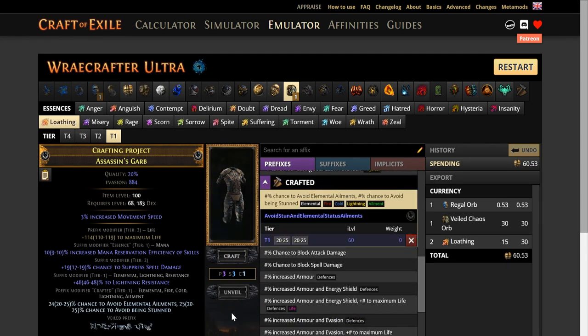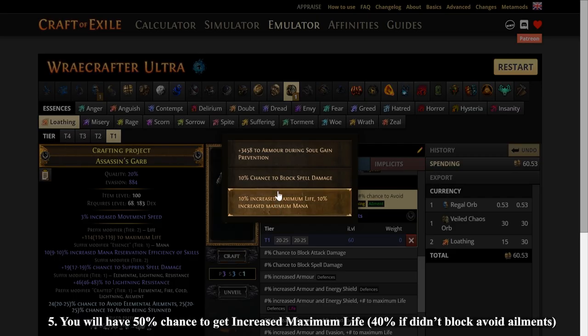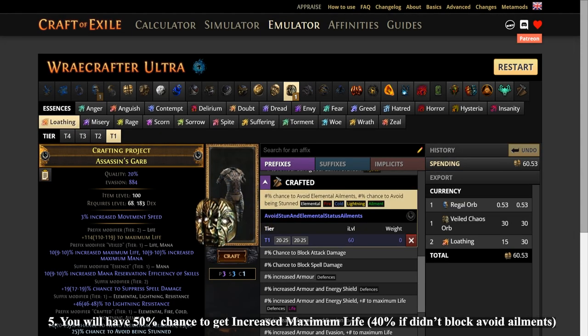Now it's time to unveil our mod with Jun. If you block 'chance to avoid elemental ailments,' you will have a 50% chance to get increased maximum life. If you didn't, you will have around 40%.